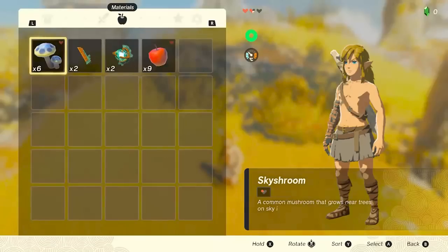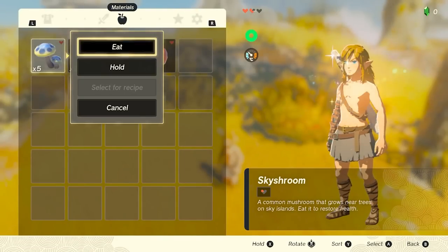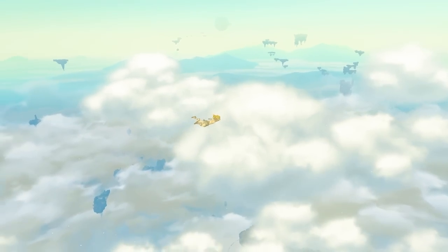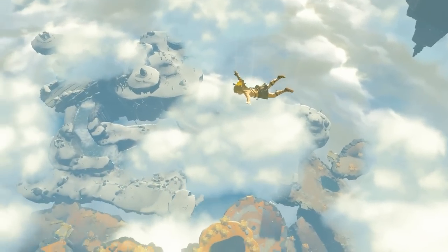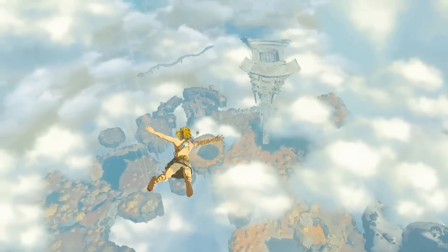Then Link wakes up in a cave with a new arm that originally belonged to a Zonai called Rourou, finding himself up in the sky on floating islands way up there. And then the game begins.